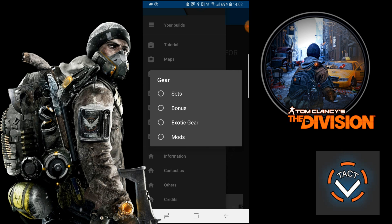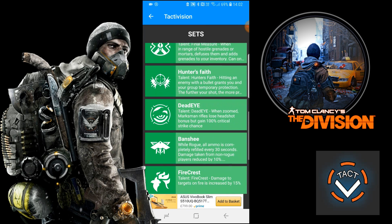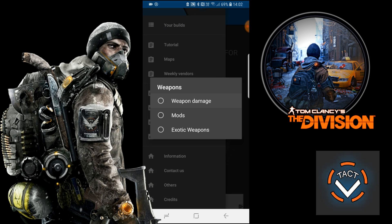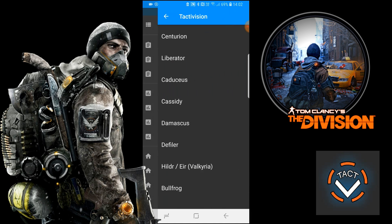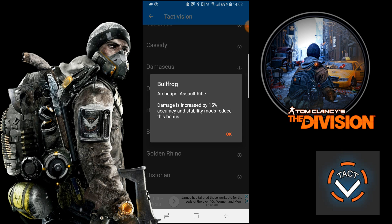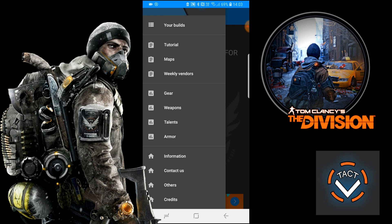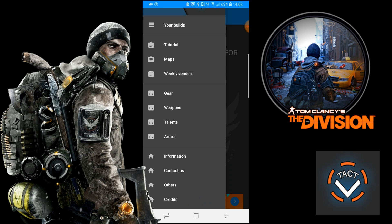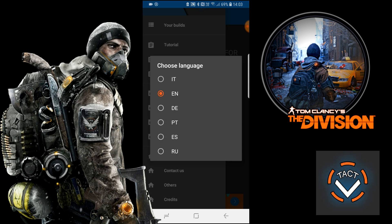Going back, the next section covers Gear, Weapons, Talents, and Armor — this is informational for people who don't know what does what. Click on Gear, then Sets, and there's so much information on what each set does — you can expand it and read through. Under Weapons you can click on exotic weapons — for example, clicking the Bullfrog shows you the exotic talent and what it does. You can also check out Armor, like Robust and Sturdy for the gold chest pieces.